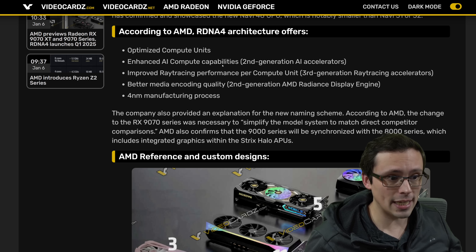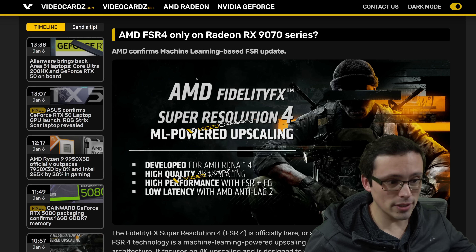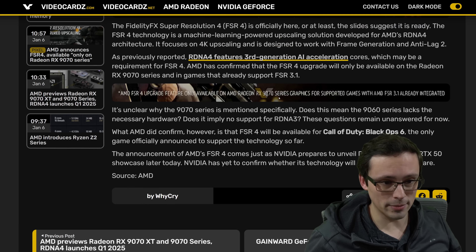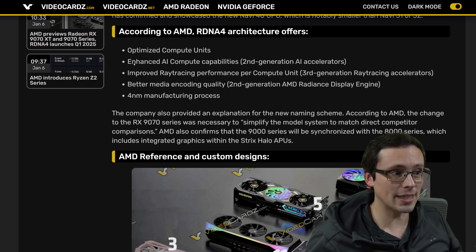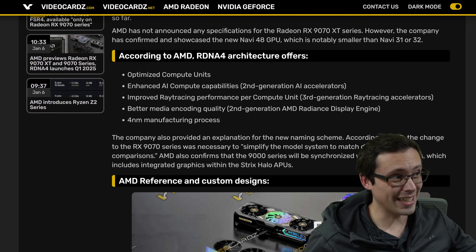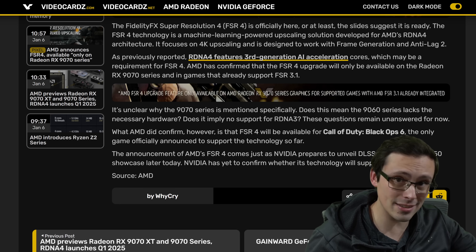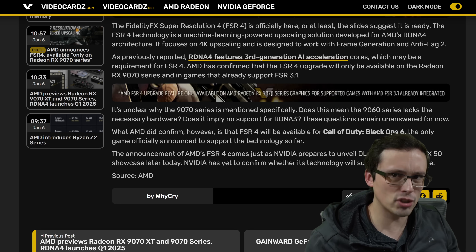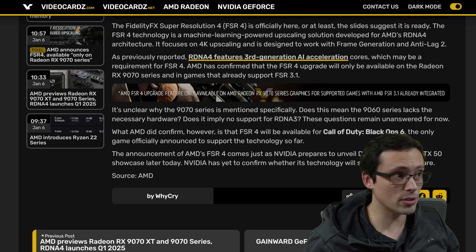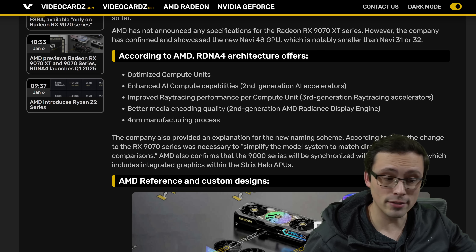The enhanced AI compute capabilities with second gen AI accelerators theoretically explain why FSR 4's machine learning upscaling requires the 9070 series — that hardware has the acceleration needed to run the model. It's unclear whether the 9060 series will eventually also support FSR 4; the slide only says 9070. It's possible AMD is just focusing on the 9070 for now, and the 9060 support could come later, but there's no reference to older generations at all.